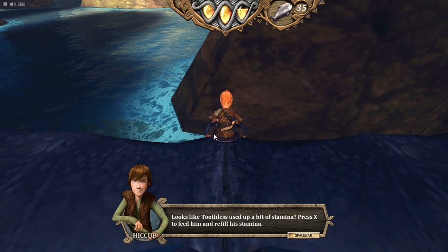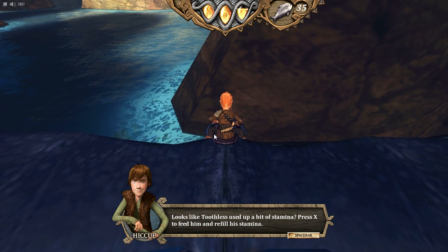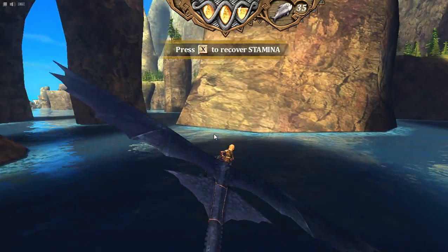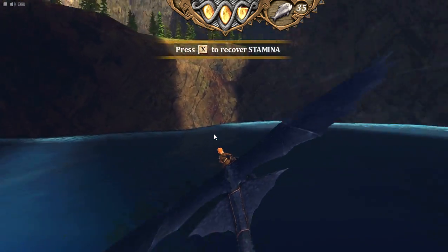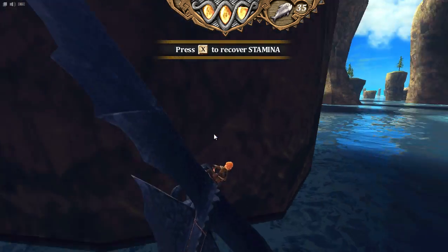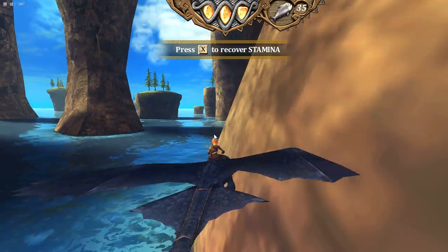Looks like Toothless used up a bit of stamina. Press X to feed him and refill his stamina. We feed him fish. Feed the dragon fish. I keep forgetting that part - for some reason it doesn't let you fly in it.